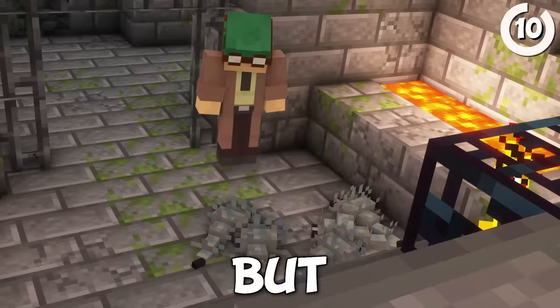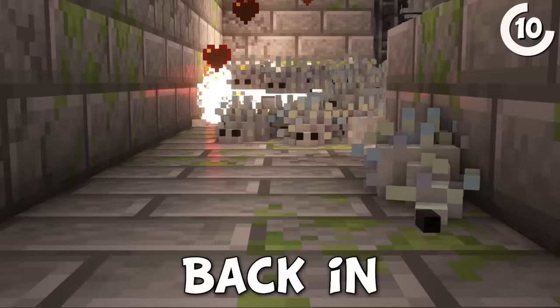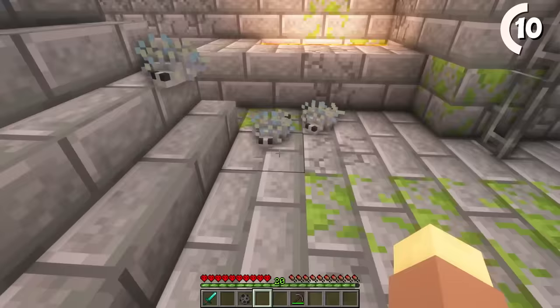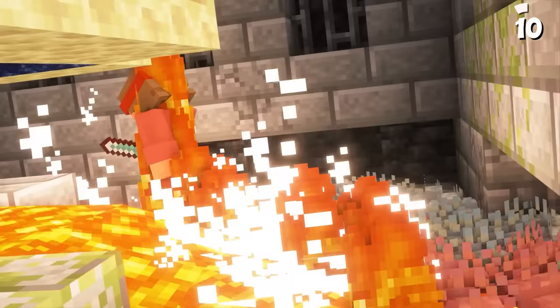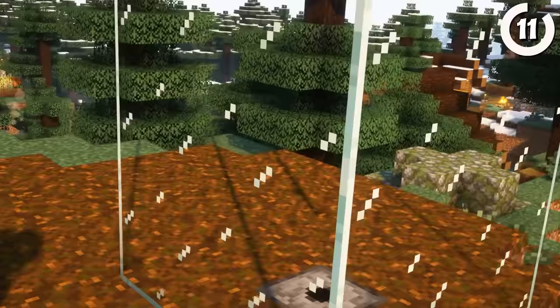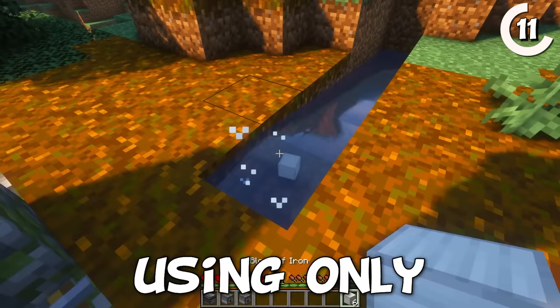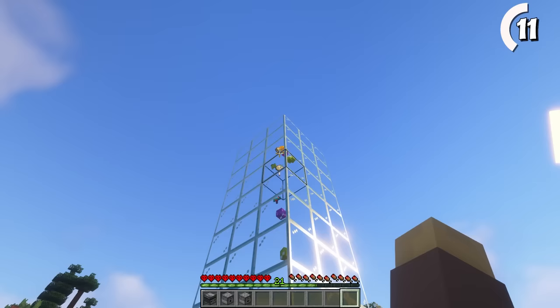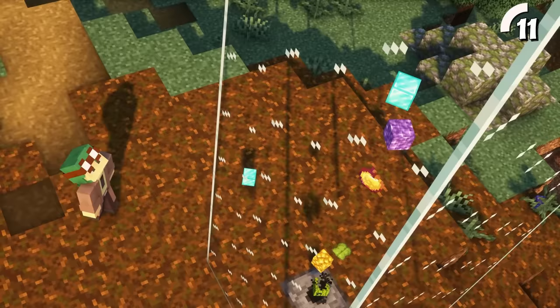Back in early Minecraft beta, silverfish had 20 HP — just as much as a player. Being swarmed by a group of them would be certain death, so I'm glad they eventually reduced it down to 8 HP. Speaking of early Minecraft, one of the oldest and coolest item-moving methods is the glass elevator. Using only some glass and a dropper, any items ejected will automatically rise straight to the top, creating a quick and easy pipeline or even a decoration for your base.